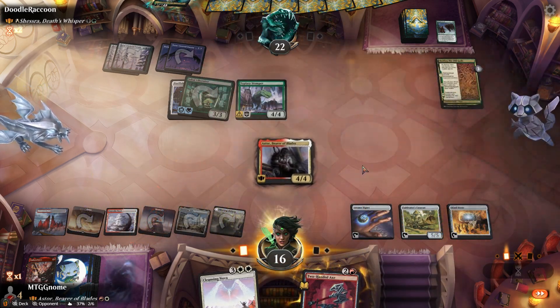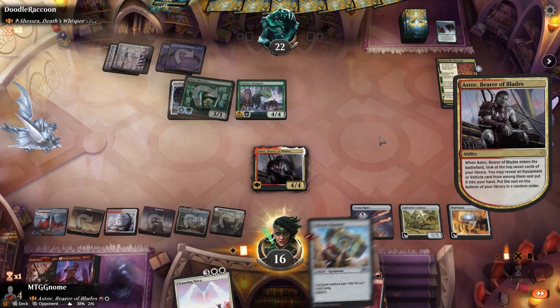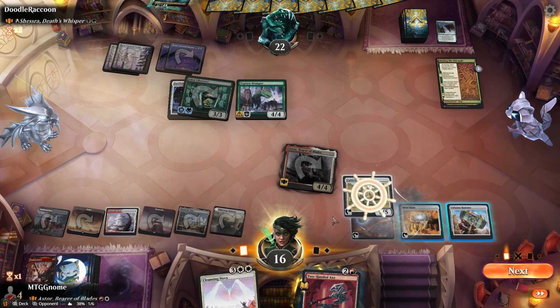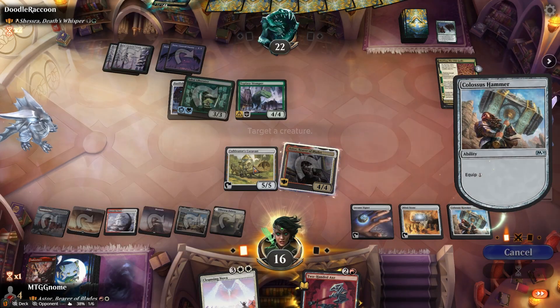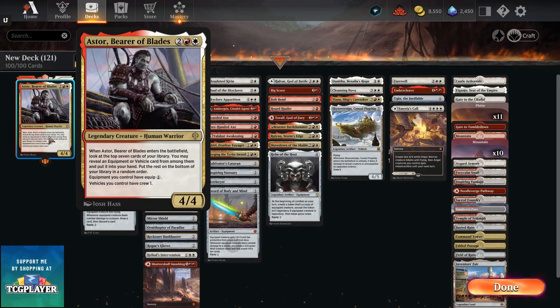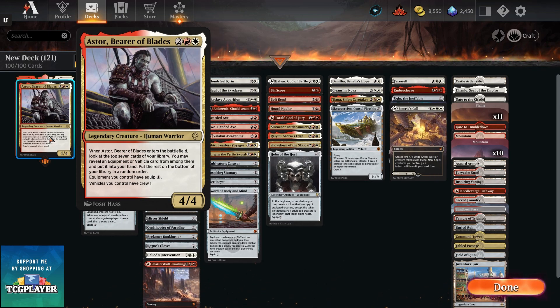Hey guys, welcome back to the channel, it's MTG Gnome here, and today we're going to be talking about Aster, Bearer of Blades. This one was pretty exciting to make. If you love equipment commanders or vehicle commanders, this is the guy for you. The only thing that sucks about Aster is he's not blue, so we can't play the blue vehicles, but besides that the rest of the deck is pretty fun.